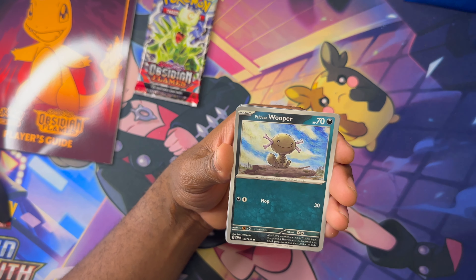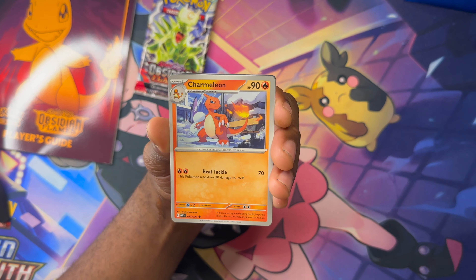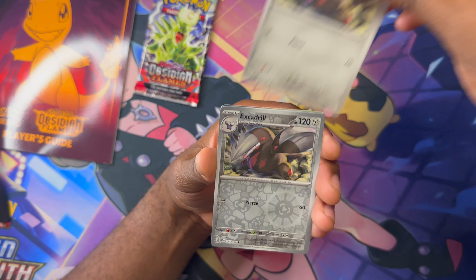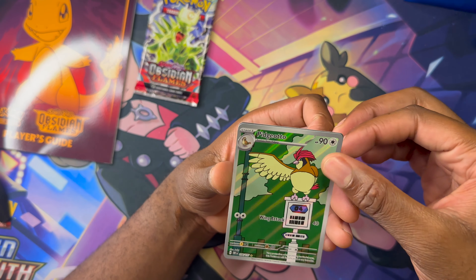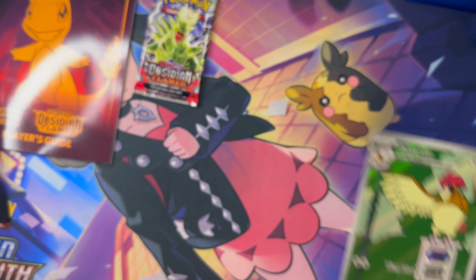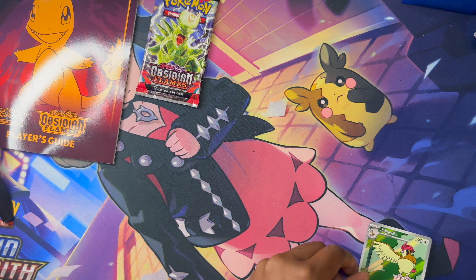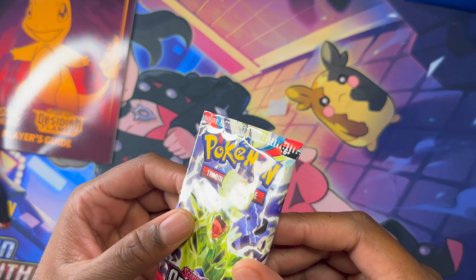Vulpix, Phantump, Wooper, Beedrill. Vermilion, Excadrill — oh, there we go, Pidgeotto! Nice. Alright, I know we have to get something.